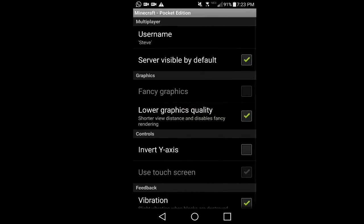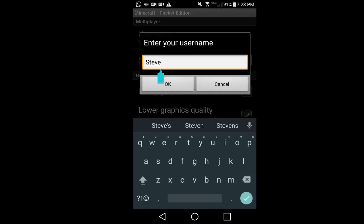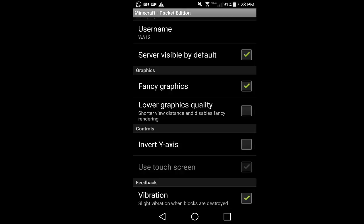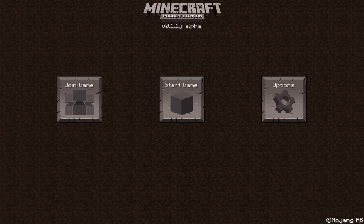Going into options, you get to see a lot of options in landscape. You can change your username, which we're doing right now to AA12. Server visible is on by default and we're going to play on fancy graphics. You can do invert y-axis and all that. There's no split touch control, which is going to be a downside. We'll turn off vibrations, and that's it for the settings. The joining games is only available for Wi-Fi — for people on the same LAN connection.